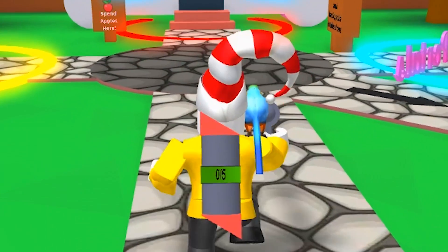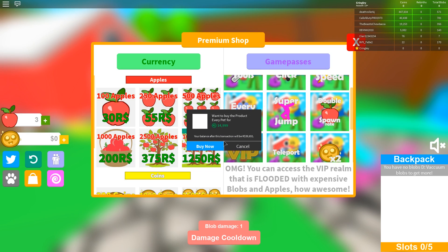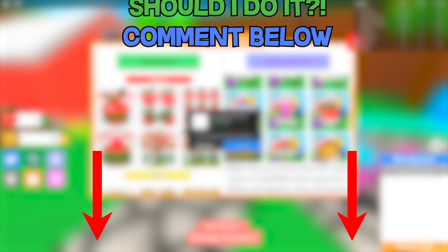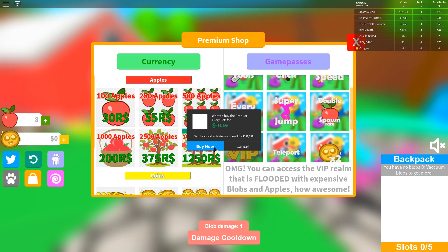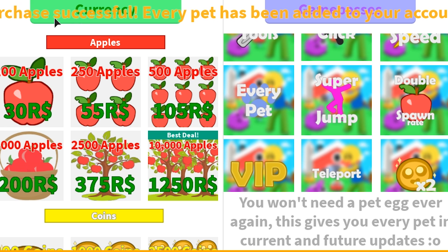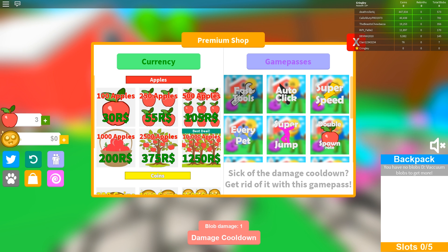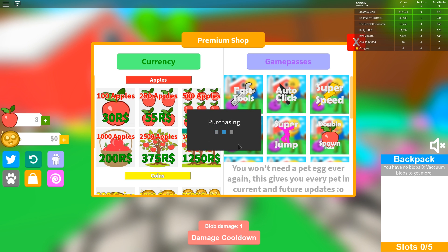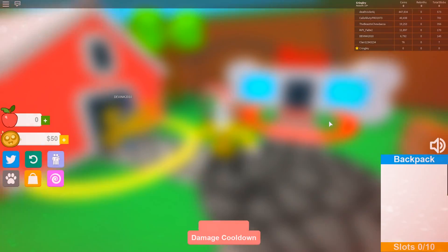Why is my music playing? That could be copyright stuff. Oh my god, you can get a game pass for every pet? You won't need a pet egg ever again — this gives you every pet in current and future updates. That's actually clutch. It's 15k Robux. Should we do it? Three, two, one — if you guessed correctly, I was gonna buy it. Yes, of course, I had to do it. So we got every pet. Also getting the fast tool — sick of damage cooldown? Get rid of it with this game pass. And let's also buy the auto-click one too. We'll do the three times coins and three times apples ones as well. VIP room is flooded with expensive blobs and apples — awesome.